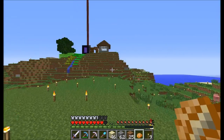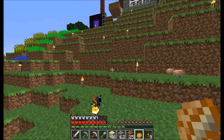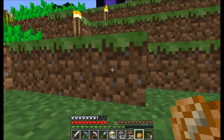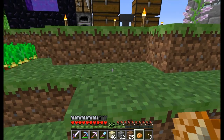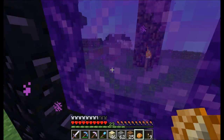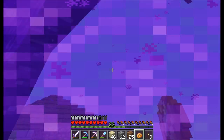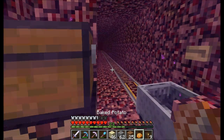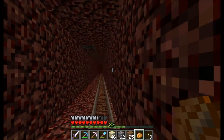Spawn is looking really good — we'll go take a look over there. I forget who's been working. I think it's Andrew — Andrew Spits Lava, I think. Correct me if I'm wrong — he's been working on the spawn town, making it look really cool. I'll see you when we get there.